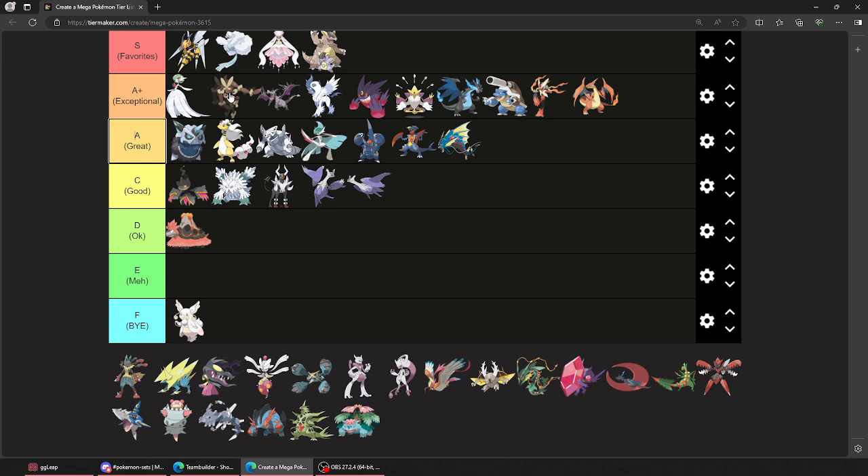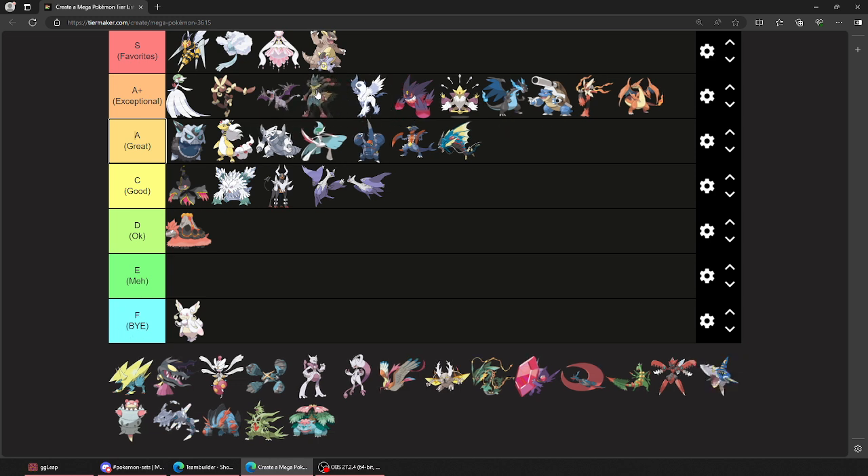I love simple game plans. Making a normal type into a Normal/Fighting type with Scrappy is insane. I think I just had to put it here — this Brokemon. Putting it here. Once again, I'm ordering these from my favorites. I don't need to talk more about Mega Lucario. This is a monster.